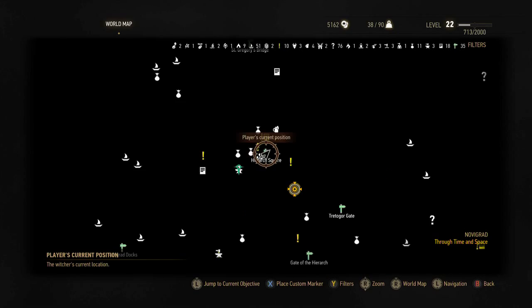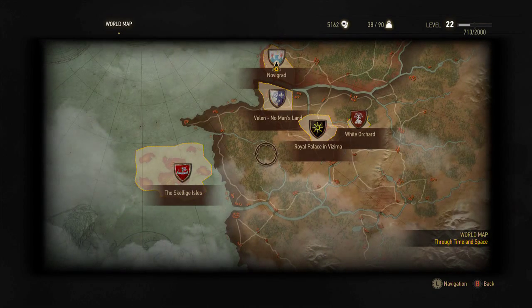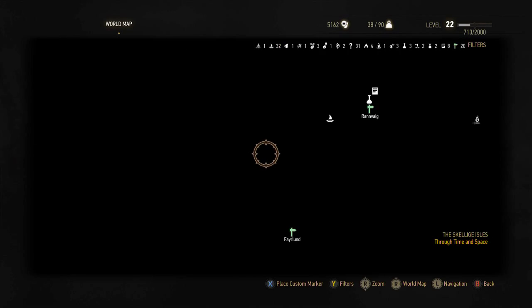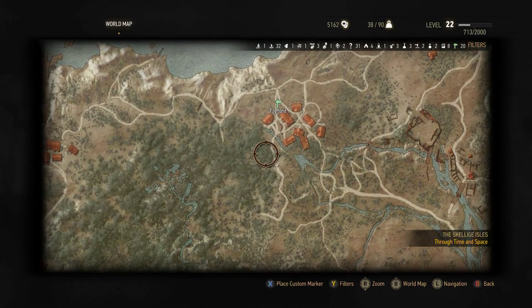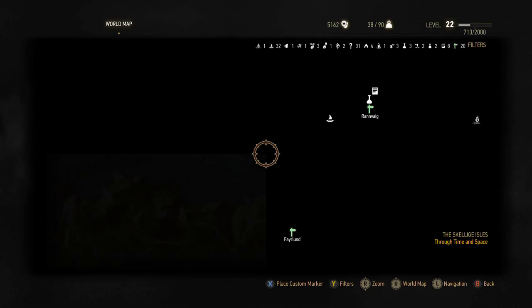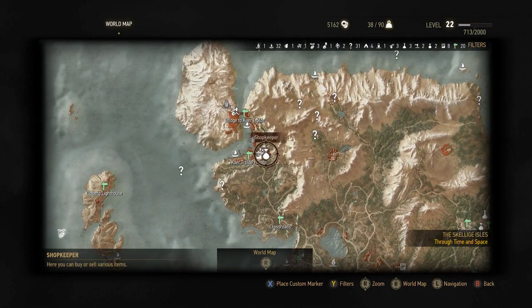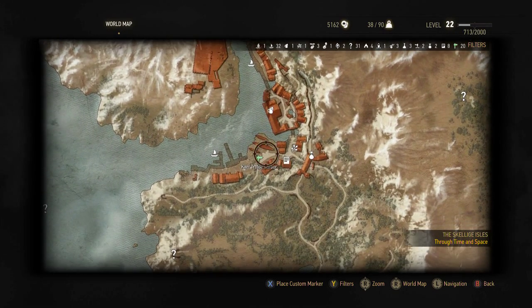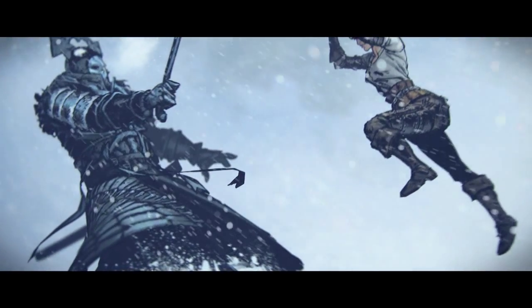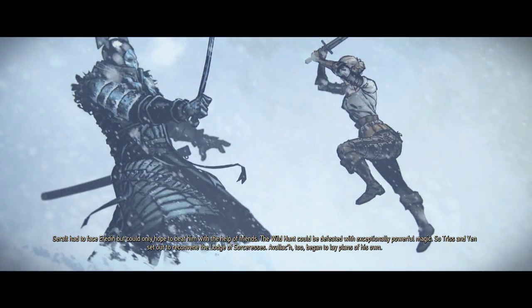Actually I can take care of it in Skellige. I do want to be able to buy a sword at end game, but we're still a ways from that. We still gotta go get the Sunstone and then that's about it. We want to go down to the harbor. Geralt had to face Eredin but could only hope to beat him with the help of friends.